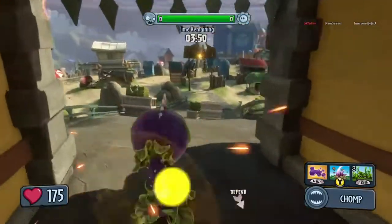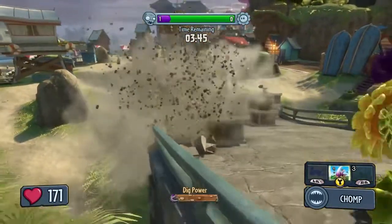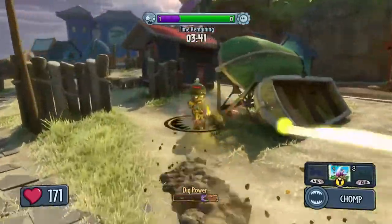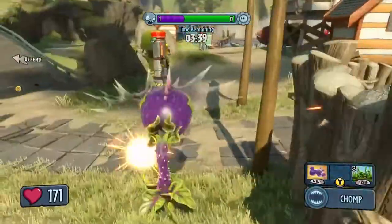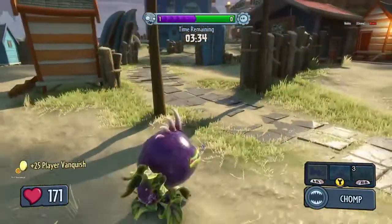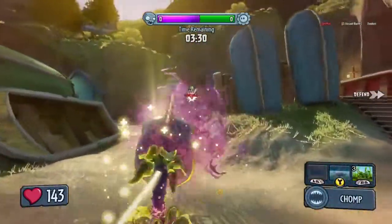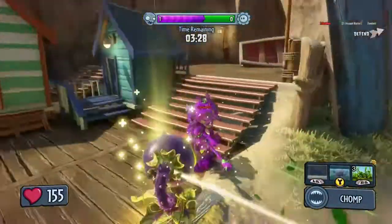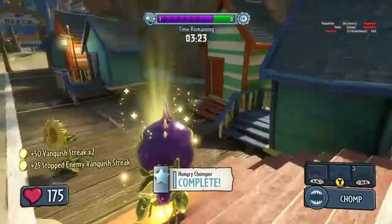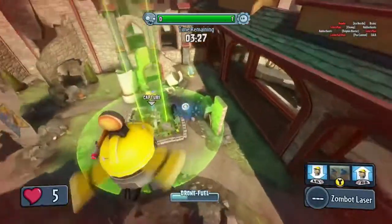Now here's a chomper and a sunflower working together to guard the approach to the castle base. The chomper is going to snag himself a couple of zombies in the process.